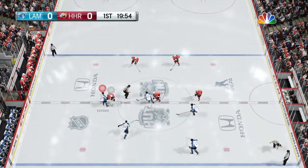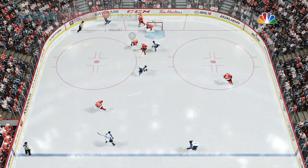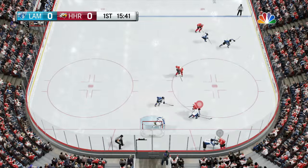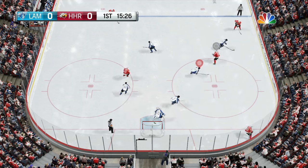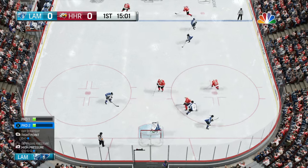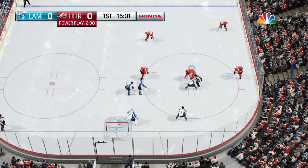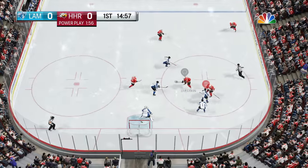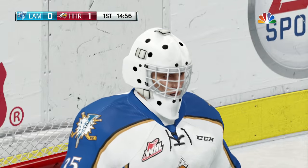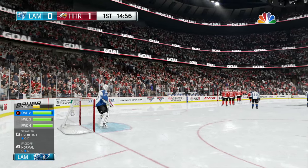Let's start the game off — nice save by Porter. And a tripping penalty by the AI. I'm nervous — I'm really not confident we're gonna win this game — and just like that it goes in. Ovechkin scored — one to nothing. This is going to be a very fun game, we've got to keep up some good gameplay.